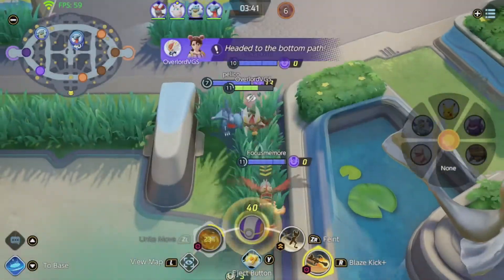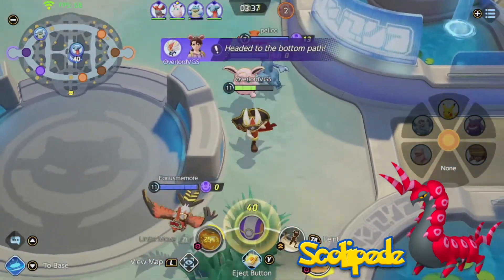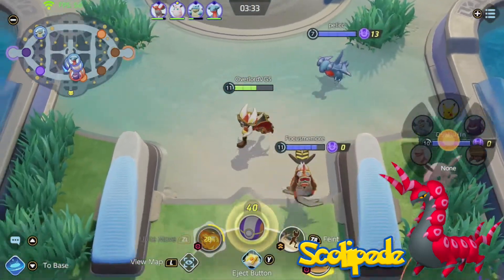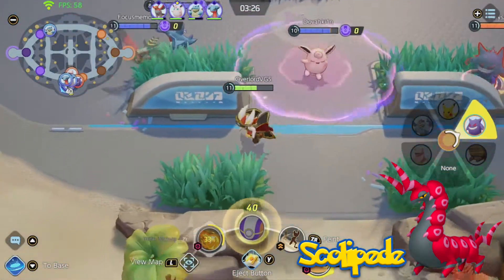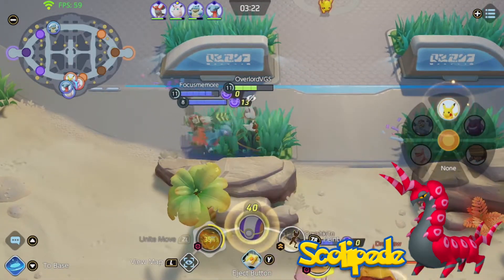Next is another bug type — we have Scolipede. Scolipede has always been a really cool bug type to me. It's fast, hits pretty hard, and has a decent move pool. I think Scolipede would be a speedster in Pokemon Unite. For its moves it could have Megahorn, which would deal a lot of damage to opponents but not have any secondary added effects. Scolipede could charge into the opponent, preventing them from escaping.